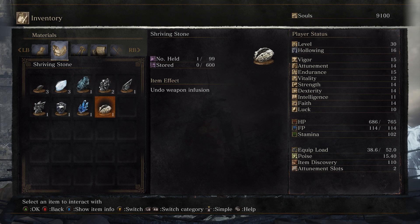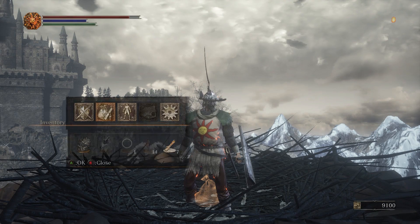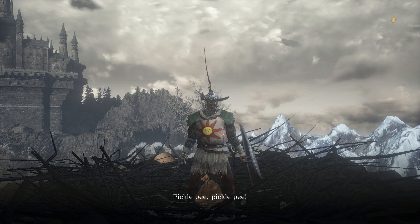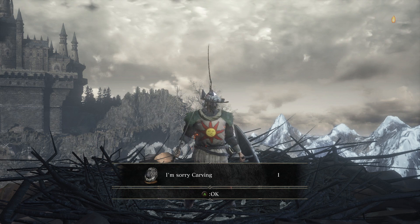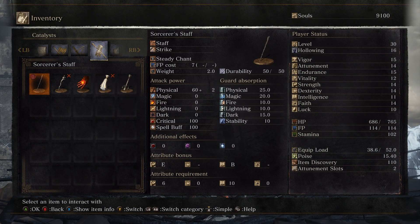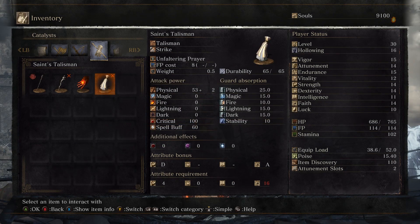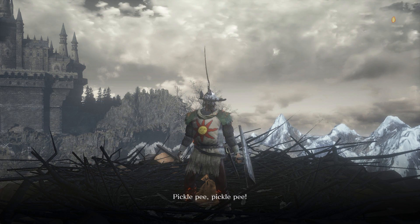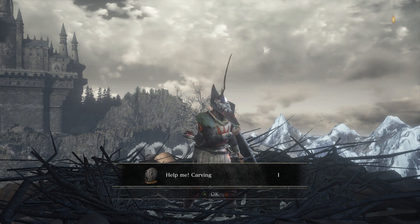Next, we can drop a Shriving Stone that we picked up on the Road of Sacrifices, and this is for the I'm Sorry wood carving. And then just one more item to drop off — the Cleric Sacred Chime. Keep in mind, any Sacred Chime will work; it just so happened I'm done using the Cleric Sacred Chime. And for that, we get the Help Me Carving.